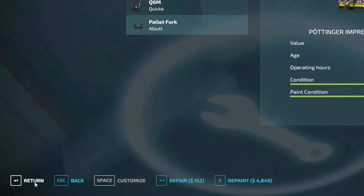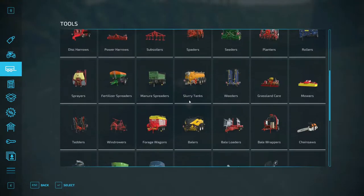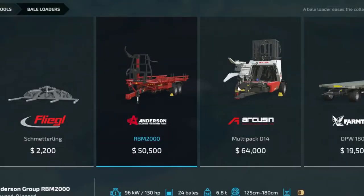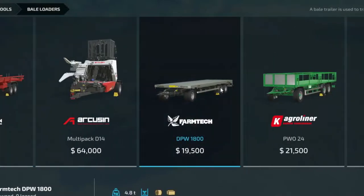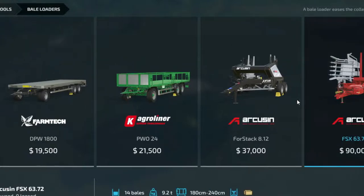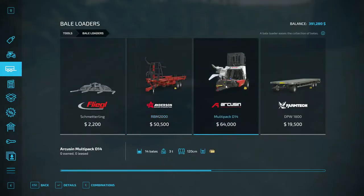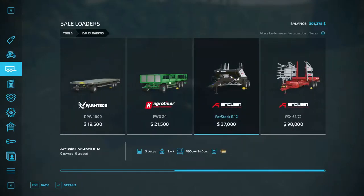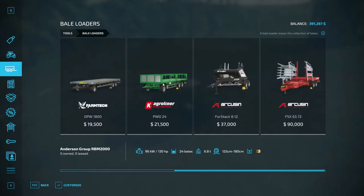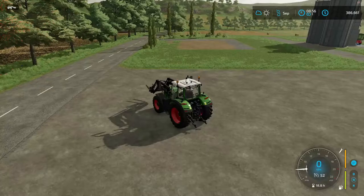We're gonna return this and repair our truck for 6k. Bail loader — okay, there's this. Just so you can put it on here. Actually this one picks it up by itself — this one does. I've used this one before. I'm gonna lease this as well so we can make it happen.